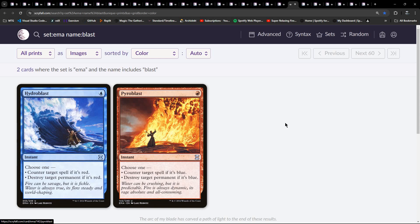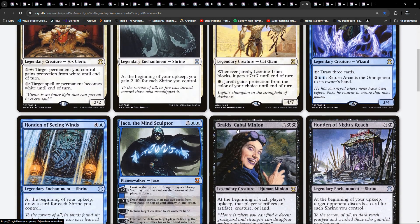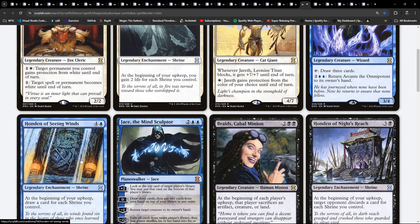Hydroblast and Pyroblast are the mirrored pair - the blue one that targets red, and then the red one that targets blue. Okay, here are our legendaries - both creatures, enchantments, and planeswalkers. Quite a few in here are going to be those Honden.